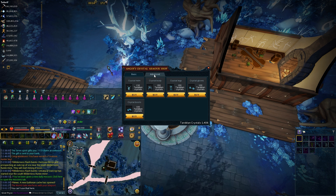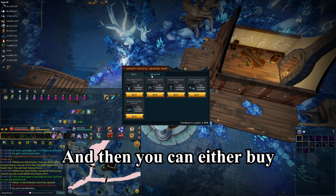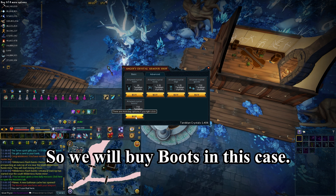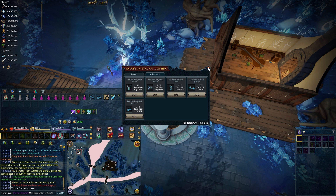We go to the Advance tab in the Shop, and then you can either buy your gloves or your boots. We will buy boots in this case — we will buy one.